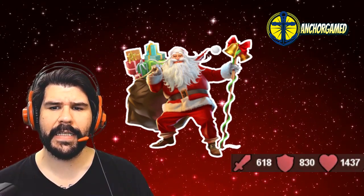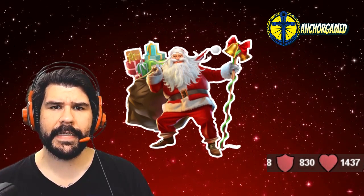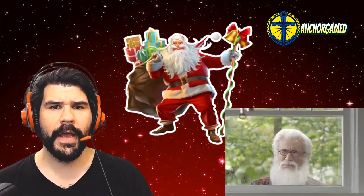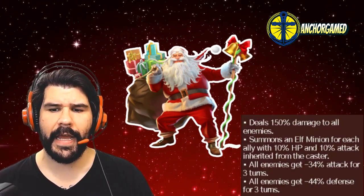Santa Claus has got 618 on his attack, 830 on his defense, and 1437 on his health. Obviously, his attack power is super low — he isn't getting any training up in the North Pole — but the beefy man is staying alive and keeping himself warm because he's got a ton of defense and health. He deals 150 damage to all enemies.